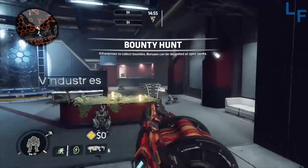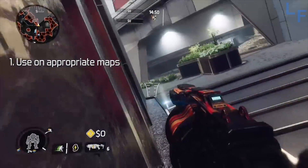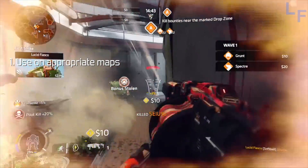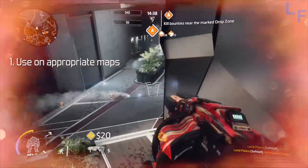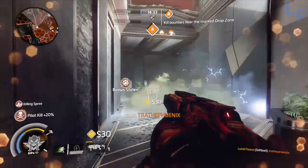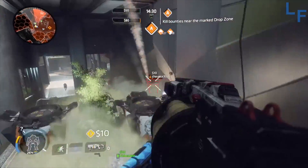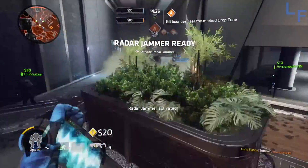Here are the three basic tips to follow when using the softball. Number one: use it on maps that make sense. The softball excels when you are able to use lots of wallrunning to get above and around your enemies to shoot down on them, and shoot into congested areas such as doorways or choke points where they can't easily escape your explosive damage. Maps like this include Dry Dock, Complex, and Backwater Canal. Maps that would not be a good idea include big open maps like Forward Base Kodai or Homestead — on these maps it will just be frustrating.